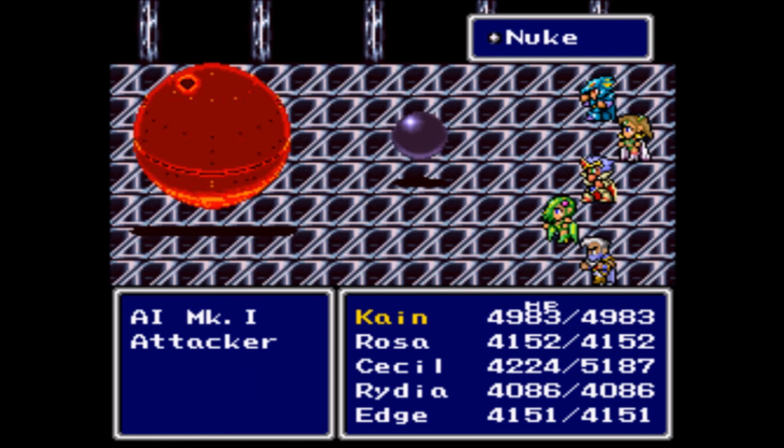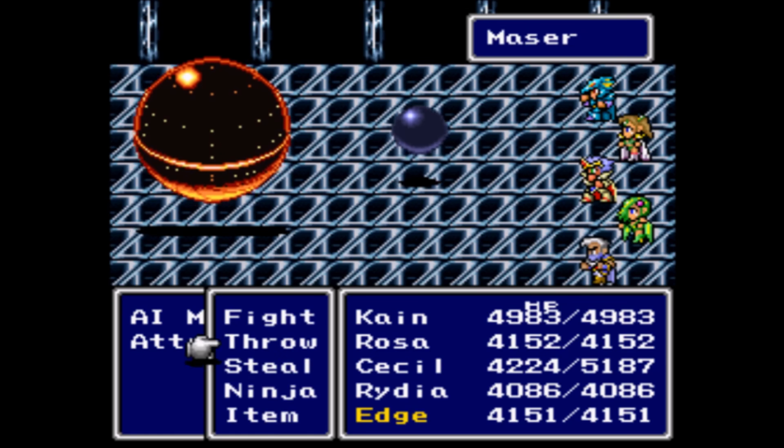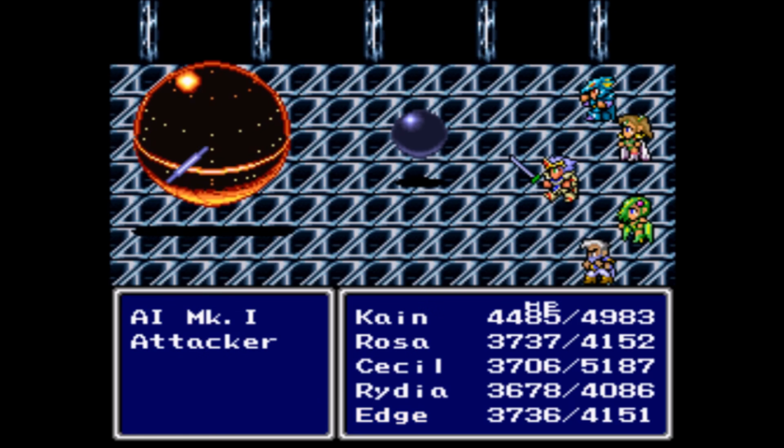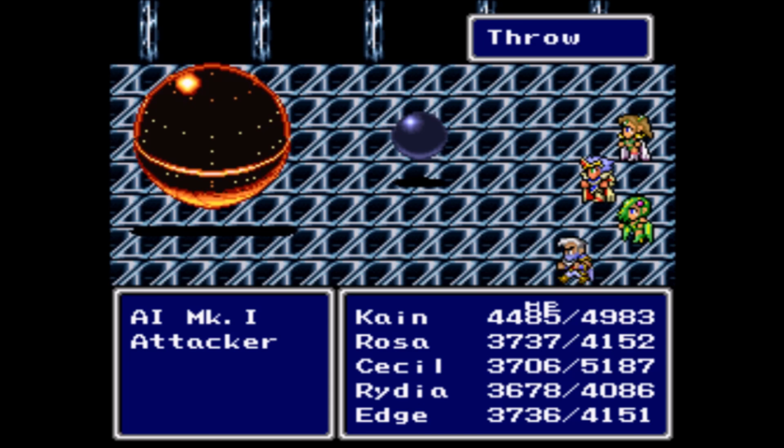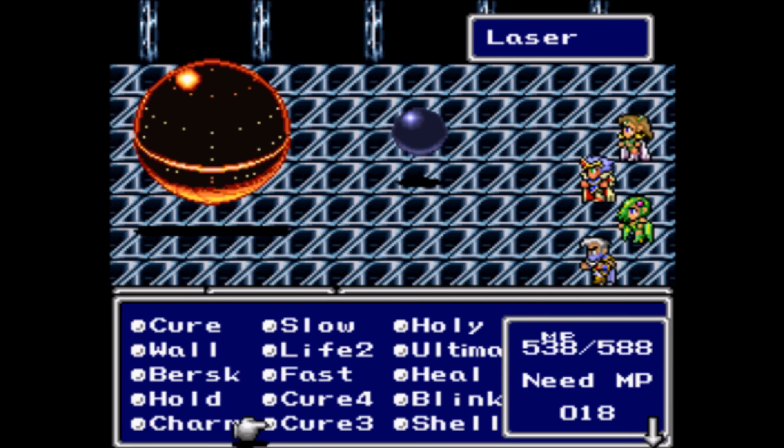That's why I called the Fat Chocobo and got the other Hyperion Sword — now Cain and Cecil both have that equipped. I'm having Rydia pretty much just use nuke every single turn, because you do not want to kill the attacker bot — you want that one to stay alive. If it dies, the AI will kill your party with pretty much instant death moves, and you'll be screwed. So don't do that. Instead just use nuke, have Cain, Cecil, and Edge do the most damage by jumping, focusing, attacking, and throwing items.